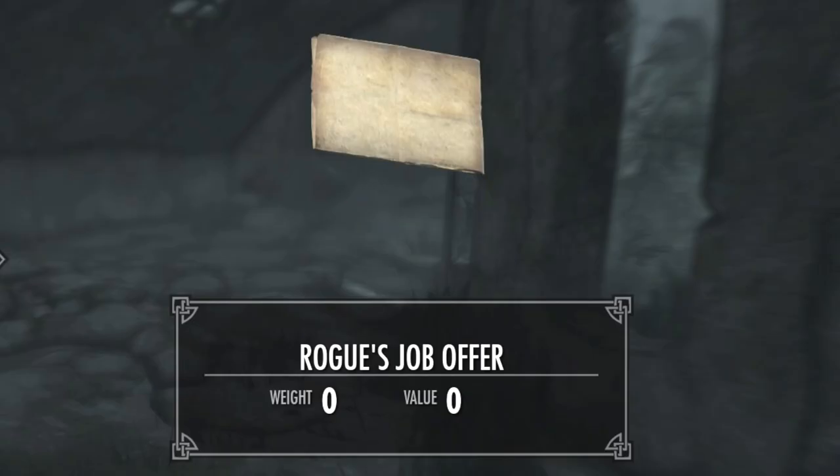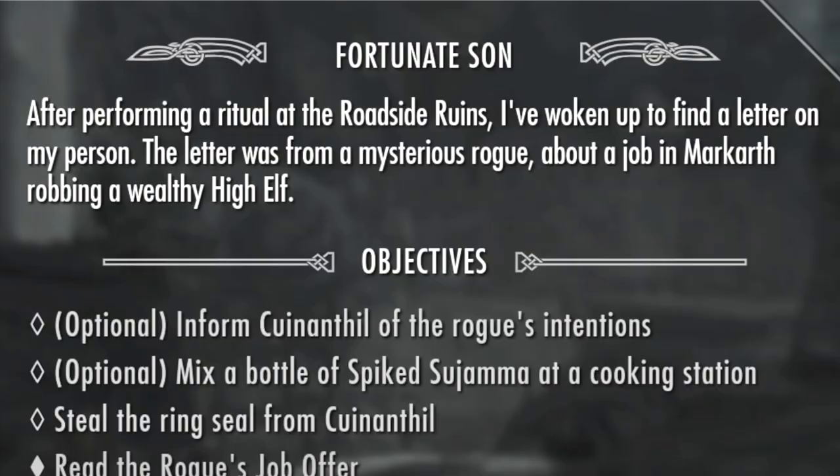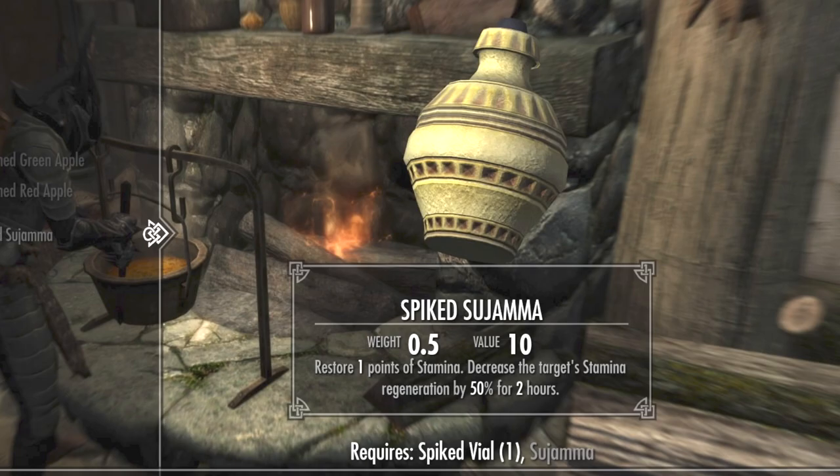You're going to wake up with the rogue's job offer and the spiked vial in your inventory. It's going to give you a bunch of options. Head to Mark Hearth.